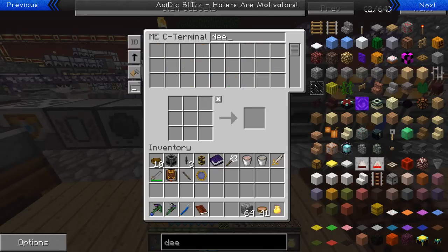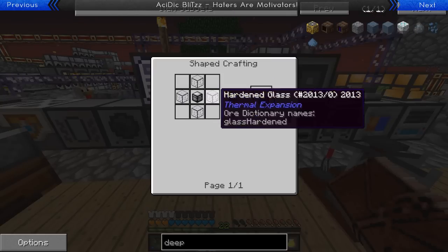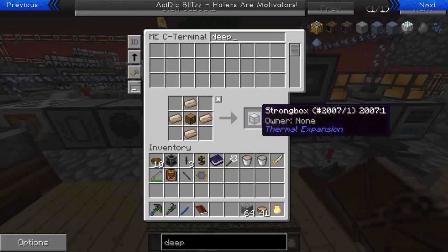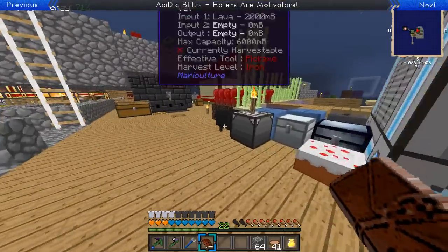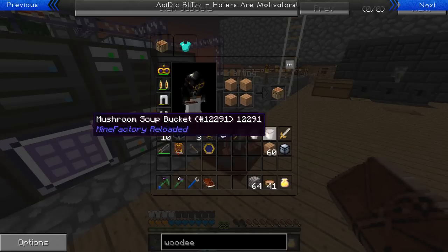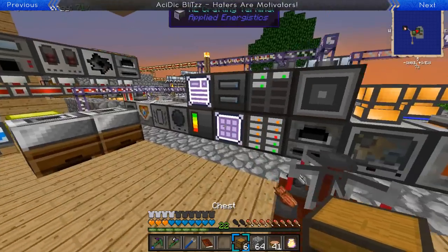The deep storage unit is made with reinforced strong boxes, which need a regular strong box, which needs a chest. So I need to get more wood and make a couple more chests. I don't have a workbench anywhere, so I'm making one right now. There's a strong box right here but it's already in use, and the game is still laggy - which is why I want the new PC.